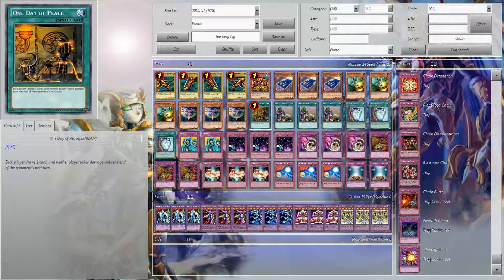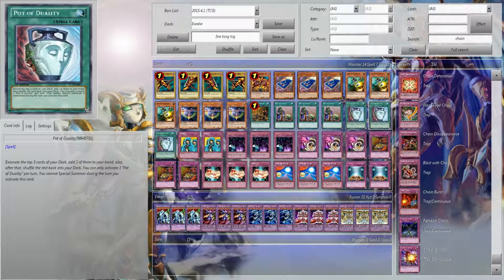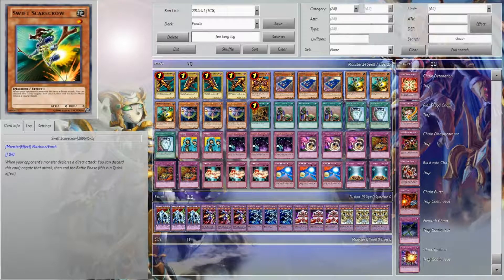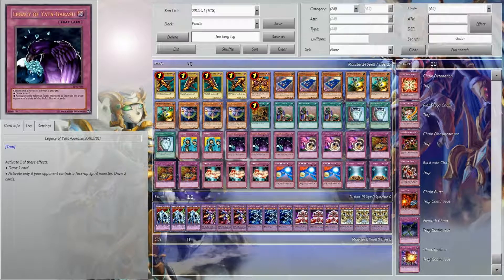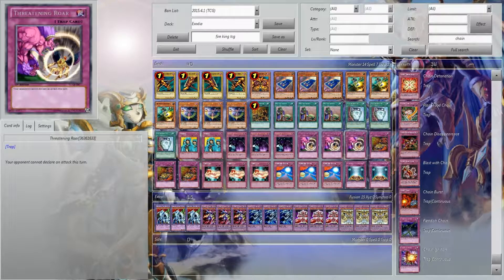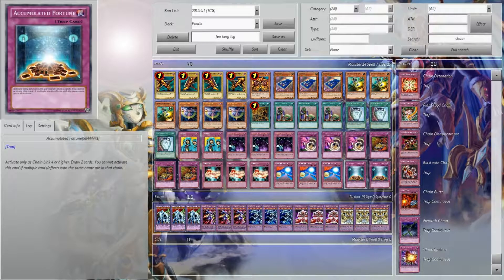Let's talk about spells. We have the one Day of Peace, the triple Upstart Goblin, and the triple Pot of Duality. Pot of Duality into one of the battle stoppers, or to the Card of Demise, is good Yu-Gi-Oh. Then we have two Wabokus, three Legacy of Yata-Garasu, three Threatening Roars, three Reckless Greed, three Gift Card, three Hope for Escape, and two Accumulated Fortune.